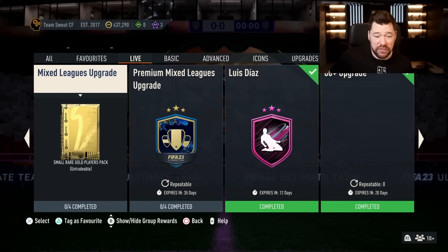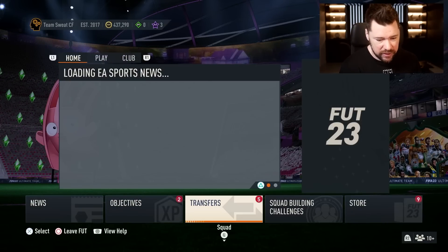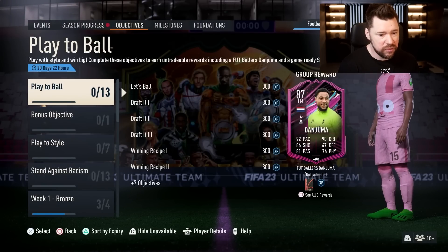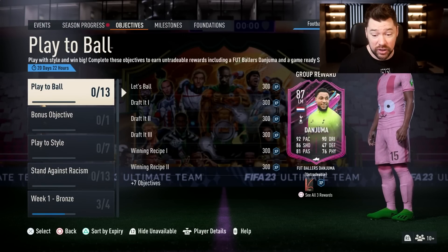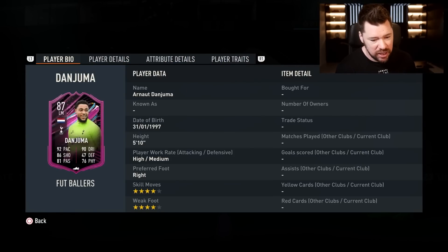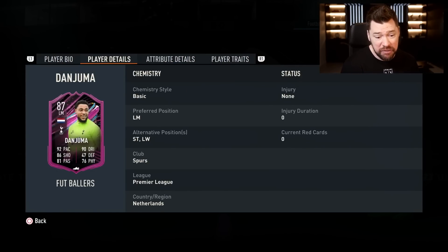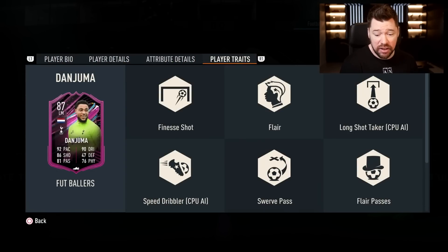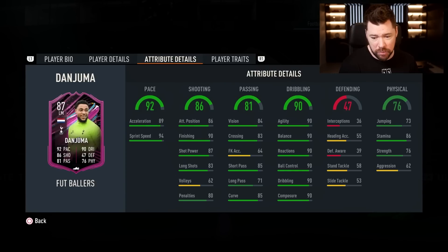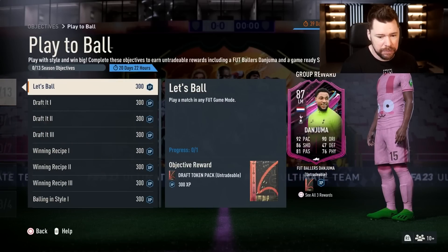That's it for the SBCs. Let's look at the objectives. The first thing we've got is Play Ball - oh my god - for Dan Juma, Footballers card, four star four star. He can play left mid, left wing and striker with finesse shot trait, flare trait, swerve passes trait, flare passes trait - all very nice. Good pace, really nice dribbling. Passing and shooting is okay.